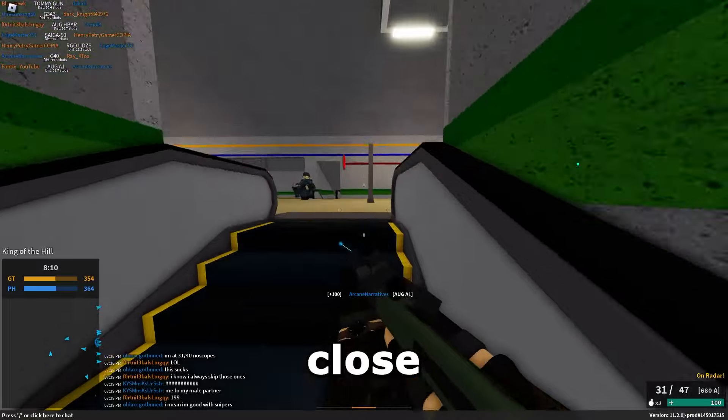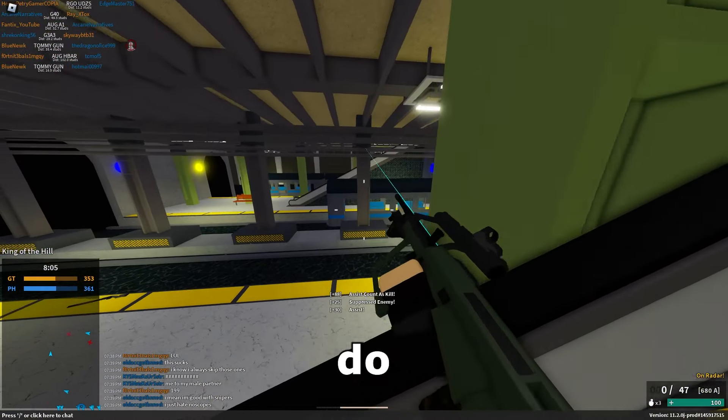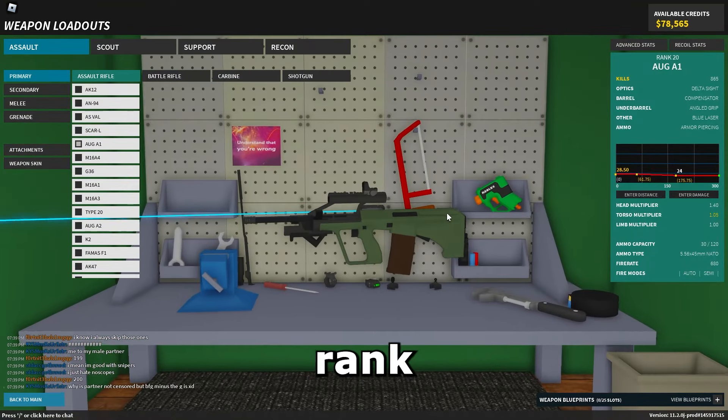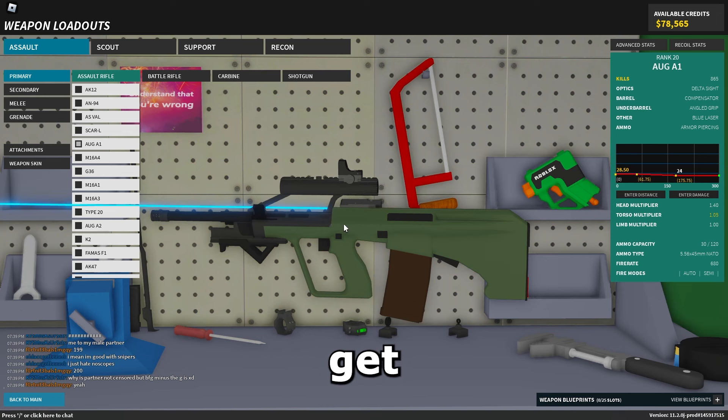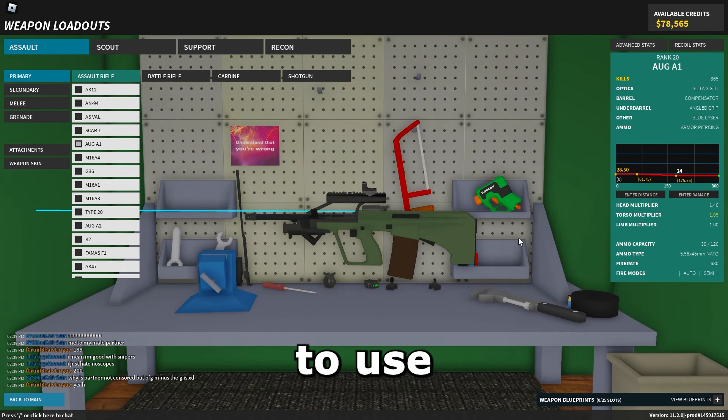As you can see, it does 40 to the head at close range, so it also has that going for it. You can actually do three shots at close range with this as well, specifically if you hit the head. So yeah, it is rank 20 — you can get this after a day or two of grinding. Pretty easy to get, pretty easy to use.